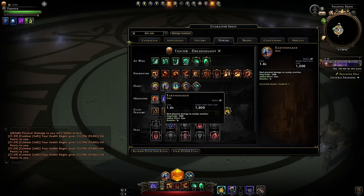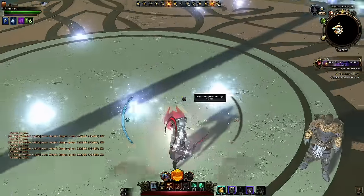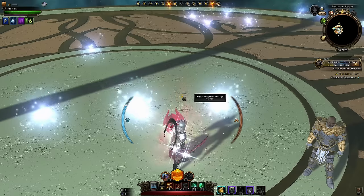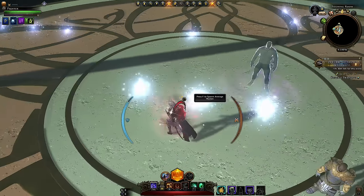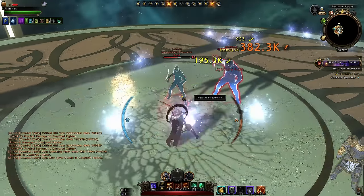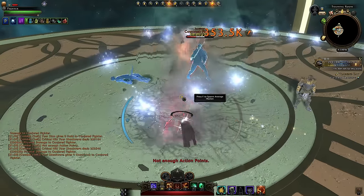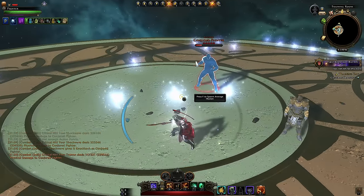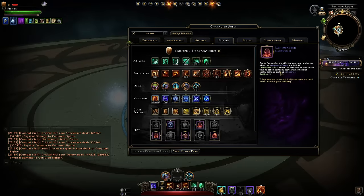Moving to daily powers, you want Earthshaker — that's your multi-target power. You will want to have Vengeance above 50% for this. When you have multiple enemies you can use Earthshaker near them, stomp the ground, and follow up with this ability. Just be aware it will drain all of your Vengeance by doing that because it consumes 50 Vengeance per target hit. This may get fixed as you can see with the devs testing that out.